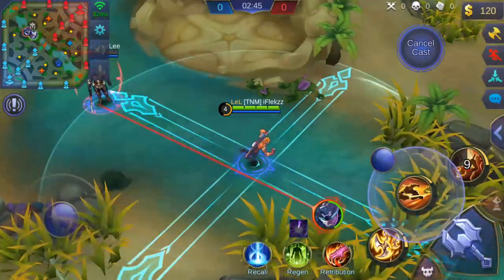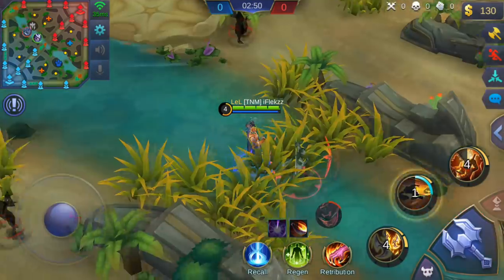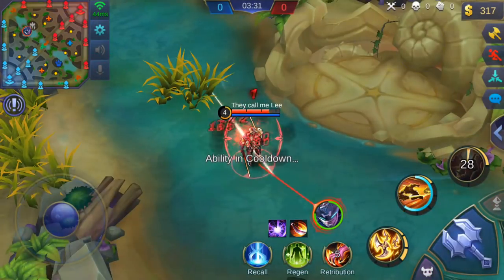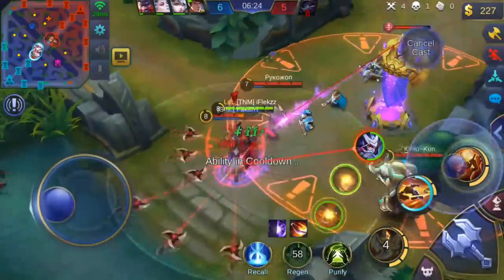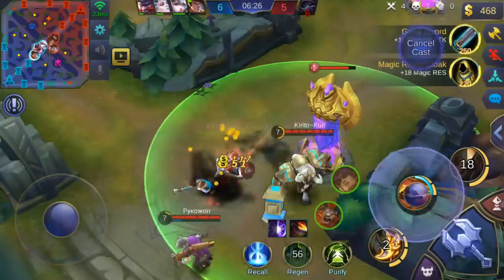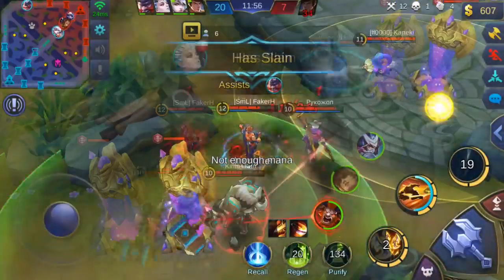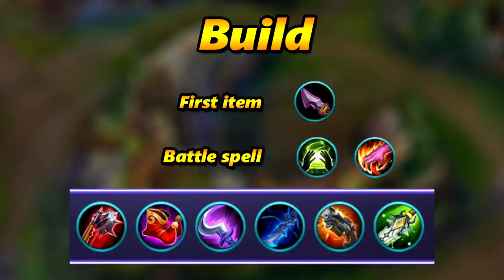Let's take a look at the combos, which are very important. The first basic combo without the ultimate: use your shadow towards the enemy, use your shurikens, then go back to your shadow - do this as fast as possible. The second combo: use Quad Shadow, then use the ultimate, then your first ability. In-game example: dash to the enemy, use first ability, use ultimate, then go back to your shadow. If you do it fast enough you won't get a tower shot.